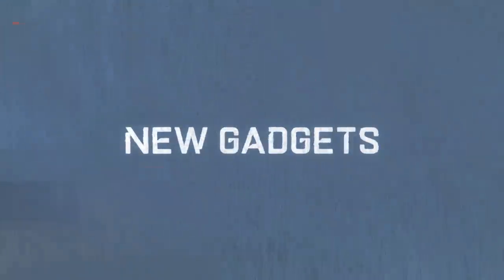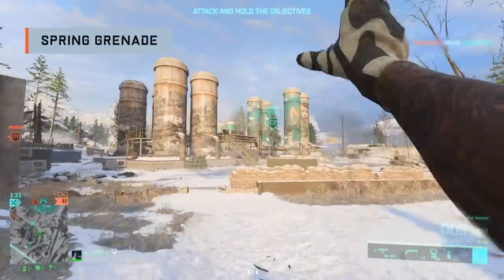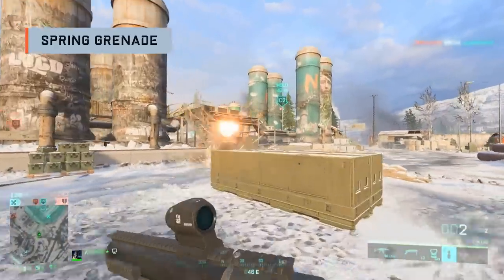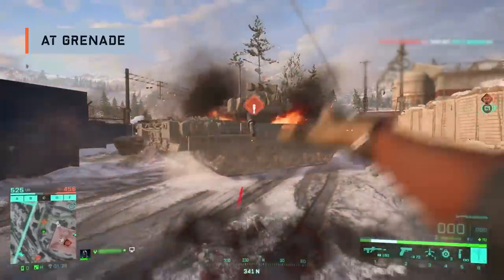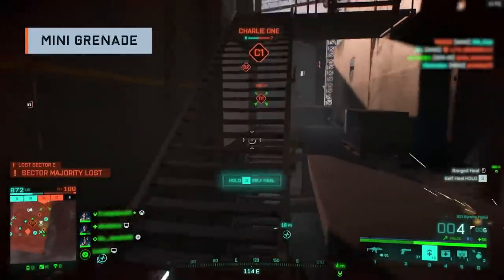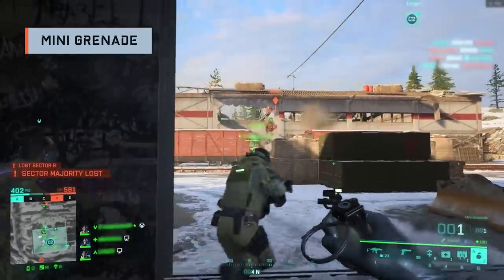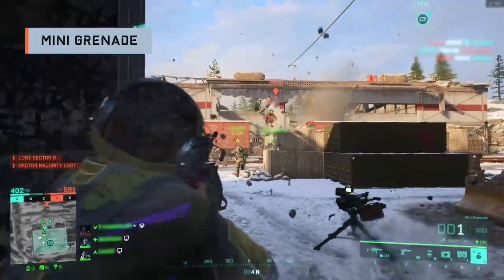Season 5 also brings a range of gadgets. The spring grenade is a smaller grenade that bounces into the air before detonation, causing plenty of damage to infantry enemies, while anti-tank grenades will detonate on impact against vehicles. Then finally, mini grenades that can be thrown faster and further than regular ones. This opens up new possibilities for you by trading power for range and the amount you can carry.